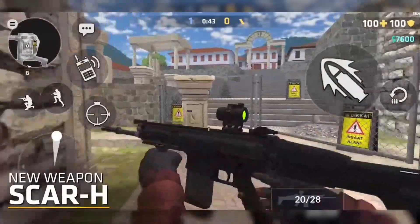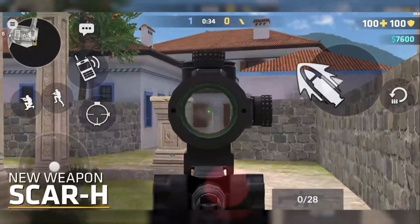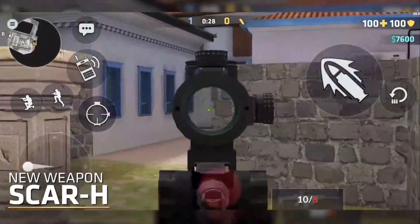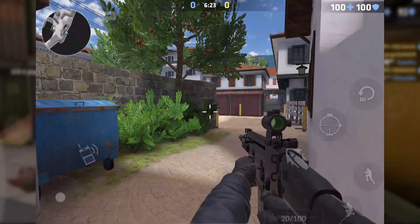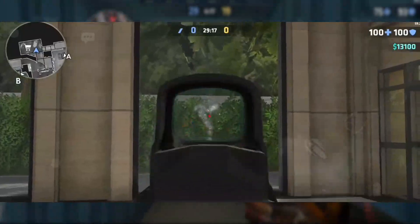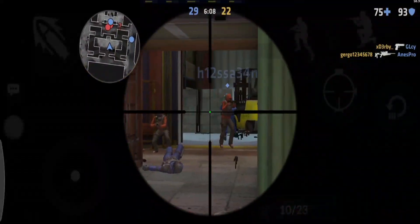The Scar H is coming, and it will be the second scoped assault rifle in the Assault Rifle category. It comes equipped with a 20-bullet magazine, a green dot, and a fire rate of 650, making it one of the most powerful guns in the AR category. Just like certain other weapons, this weapon has a scope which eliminates aim assist features even if you have that enabled. Unlike the AR-15 with a holographic scope, this one has some kind of 3x or 2x scope with a green dot on it.